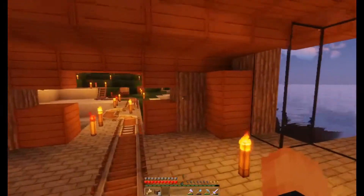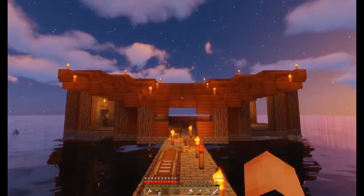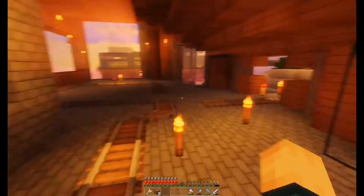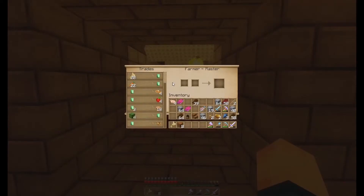This is all acacia wood. I was never really a fan of acacia wood personally, but after seeing this I think it looks really nice. You can add doors right here if you want. We have tracks in here because we are getting villagers in here.